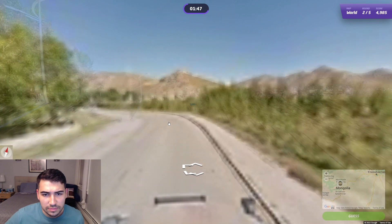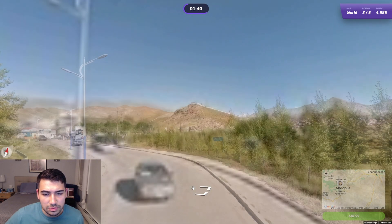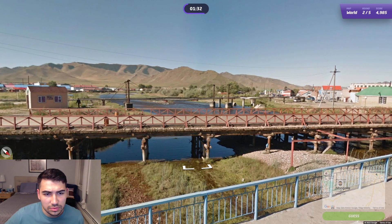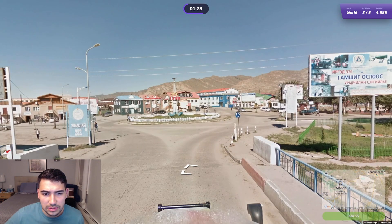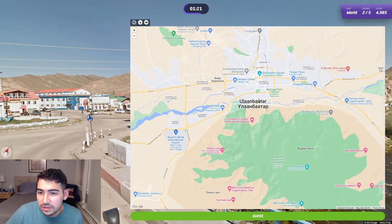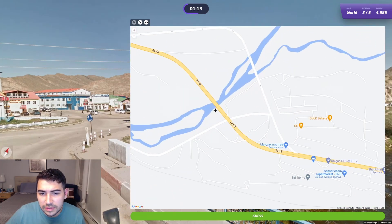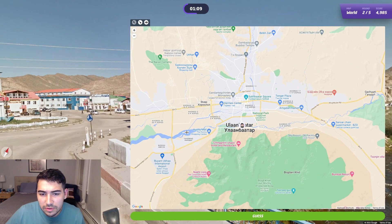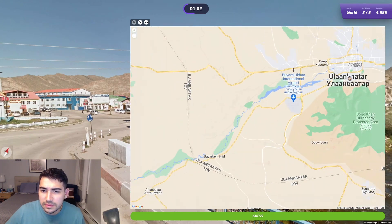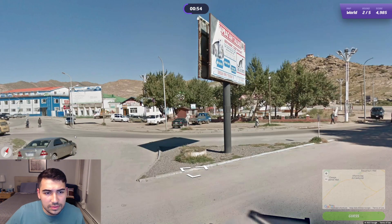There looks to be some sort of something up there on the hill, very interesting. But this feels super built up — almost like this has to be Ulaanbaatar or near it. Here's a river, sizable-ish river — oh, not really sizable actually — and a roundabout at the end of it. I know there is a river in Ulaanbaatar, but it might not be that one. I think it's just smarter to go to the capital in this situation. So Ulaanbaatar — I want to see this sign because it looks very promising. Kairkan, Kairkan — it has to be a thing.